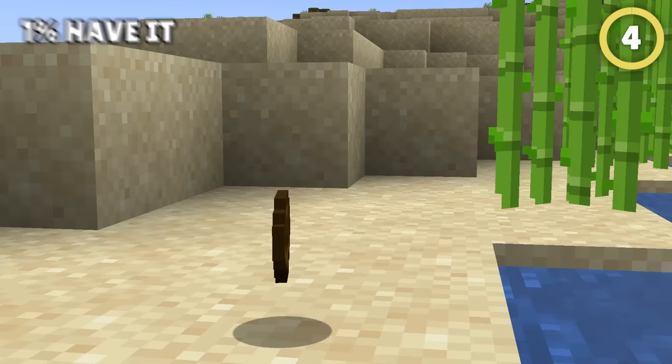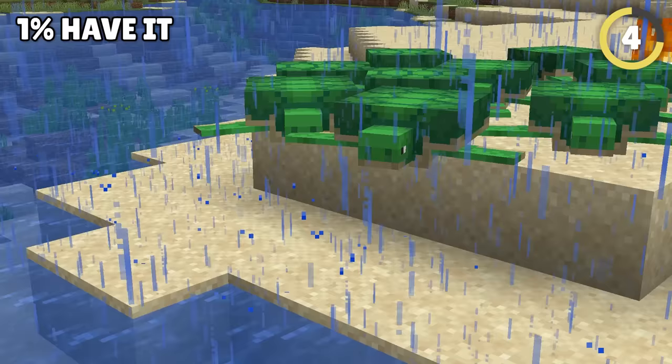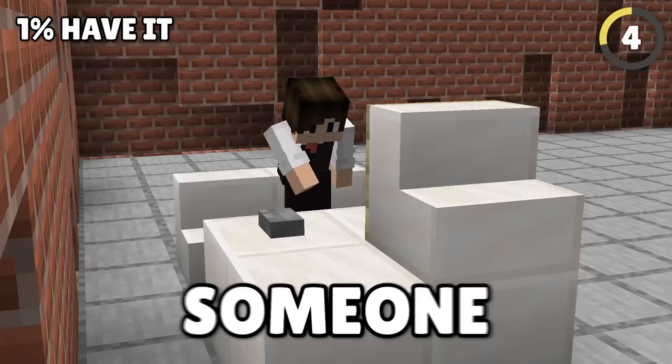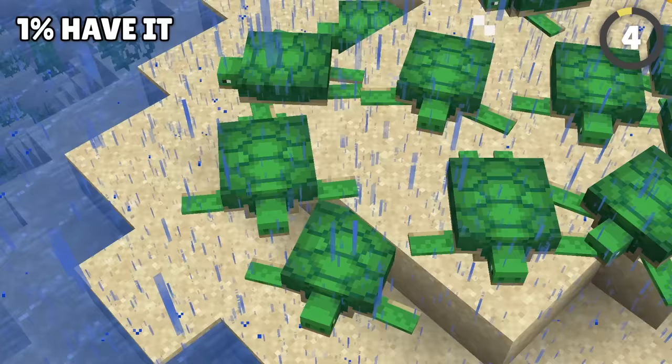Have you seen this bowl? Looks pretty normal, but it's actually a super rare item. This drops when a turtle is struck by lightning — a super rare event. What's weirder is that this wasn't a glitch or random choice. Someone at Mojang made sure this happened in the game's code, and I have no idea why.